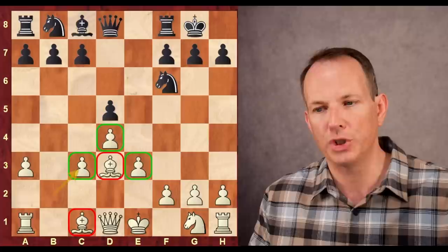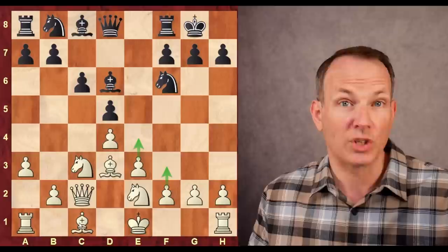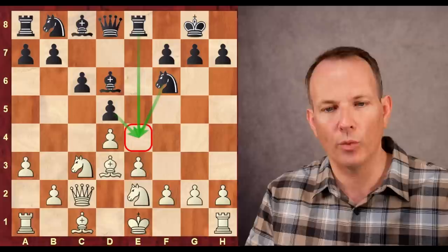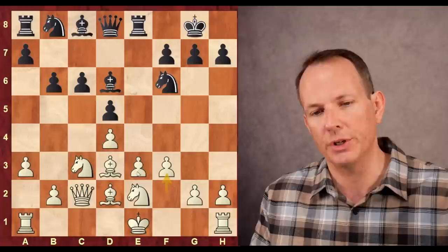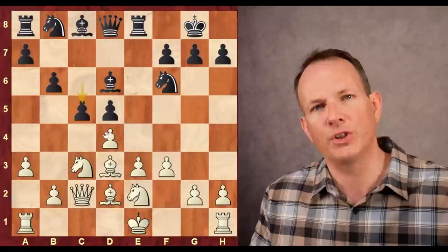So he retreats to D6, queen to C2, C6, knight G to E2. This is similar to a queen's gambit exchange variation, except the bishop is inside the pawn chain instead of outside of it. White would like to play F3 and E4 and advance in the center. Rook to E8 — black wants to clamp down on E4, so white can't do that. Bishop to D2, B6, F3. And this is already a novelty, believe it or not, which is strange considering this seems like a very natural plan for the position.